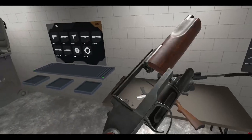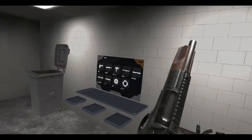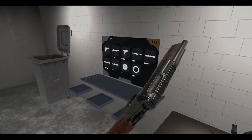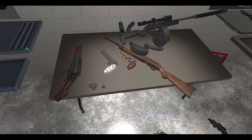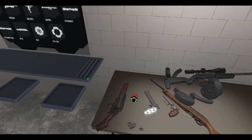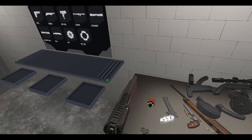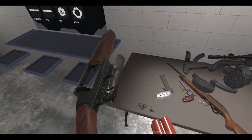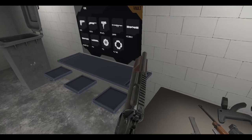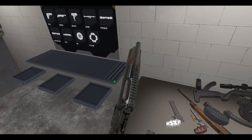Instead of loading five cartridges individually, now you can just — well, it's a speed loader, that's what it's called. Cool. And Anton showed this off in the devlog — we've got aircraft sights now.